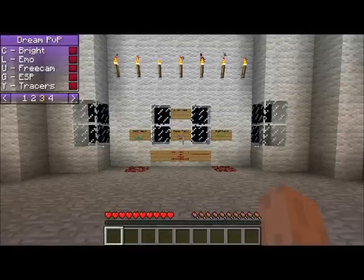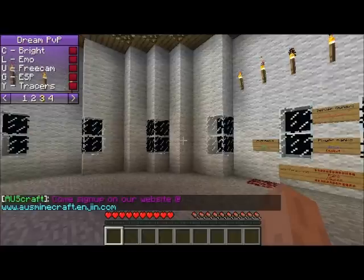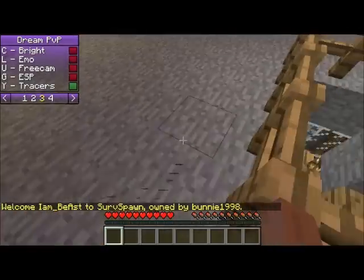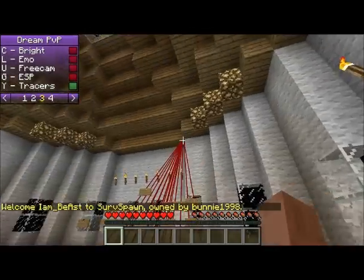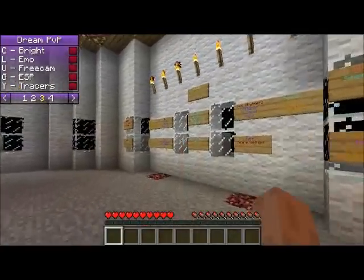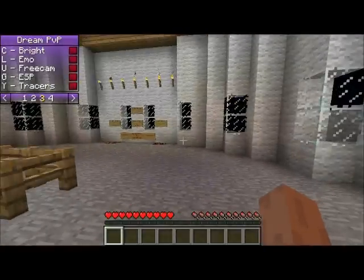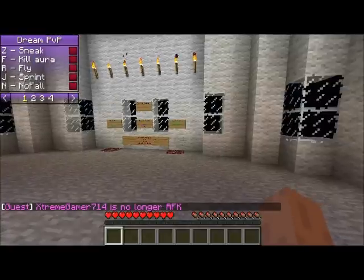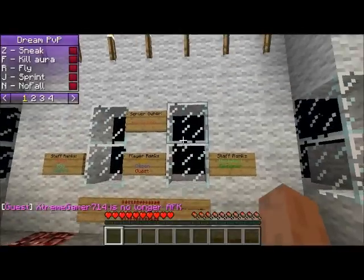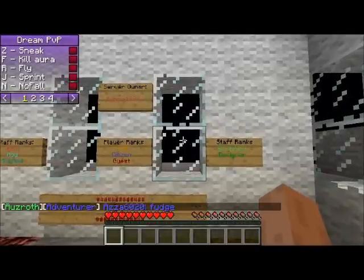That's pretty much it for this hacked client review. As you can see, since there are a bunch of people down there and I'm within a certain distance, they're red — lines going through. That's pretty much it. I'm gonna be posting more hacked client reviews throughout the week — one every week. The next one should be Notice or Super Inferno. I'll try to post one of those soon. Until then, I'll see you guys later. Peace out.